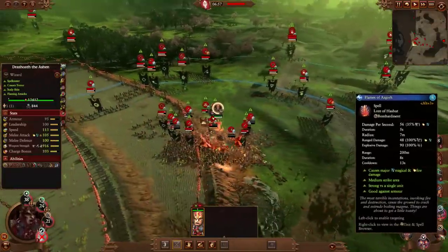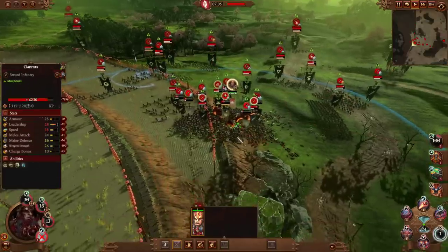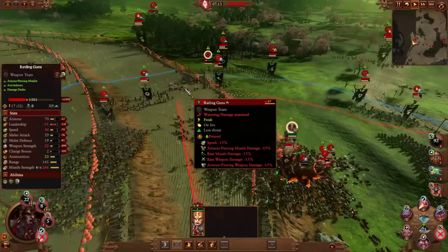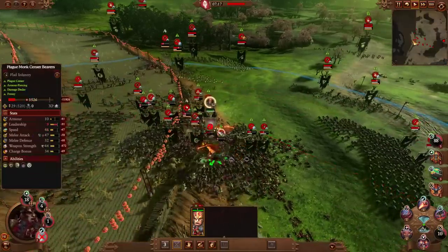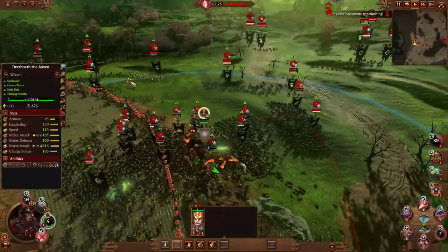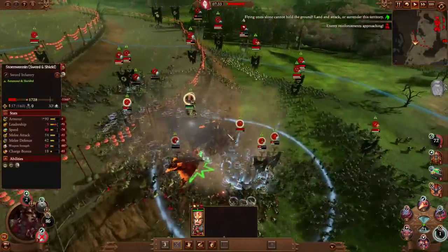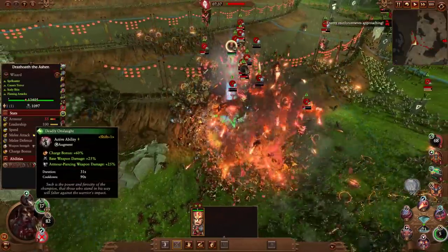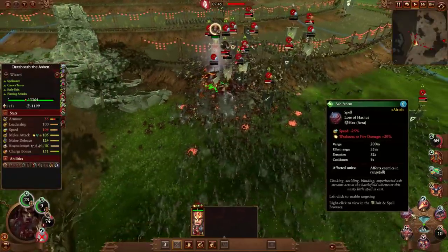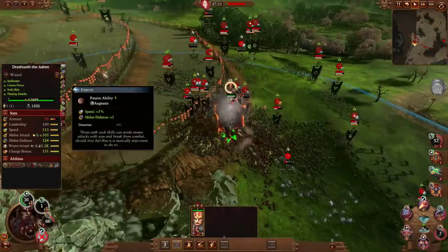You can see here everything's going alright. The Rattling Guns aren't shooting at the moment — a good opportunity to blow them up with this, since they're unlikely to come into melee with us. Even with 90% missile resistance, these units can still do significant damage. The cooldown is much better when you don't overcast it.